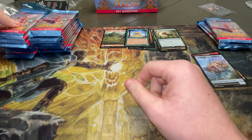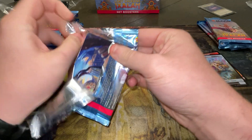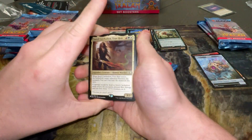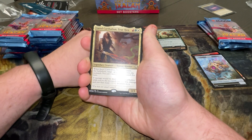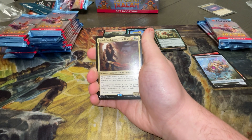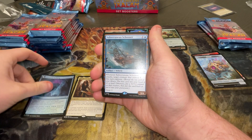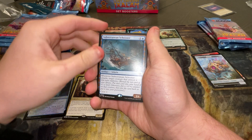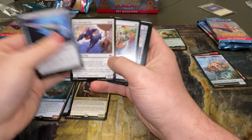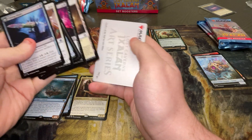Second pack — was that the fourth pack we just hit that in? Something like that. Let's open this one — maybe another list pull? Oh, we do. Jared the... I always get clowned for messing up the names. Inverted Iceberg. Oh, we got another Subterranean Schooner. And we got some other stuff. Cool.